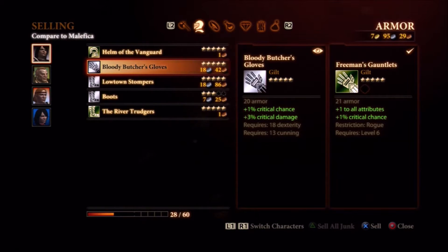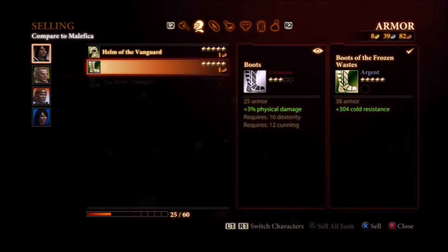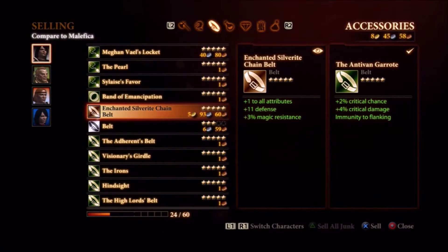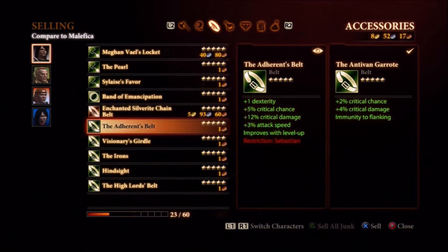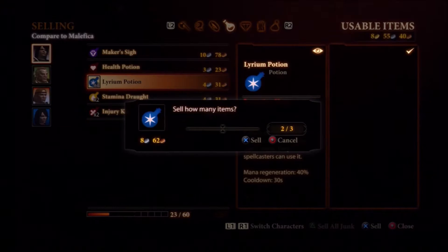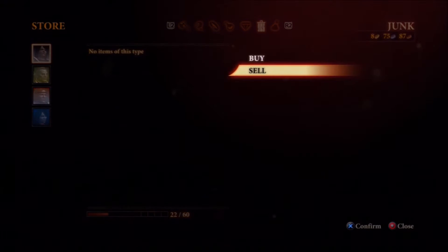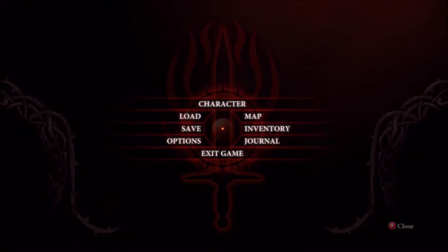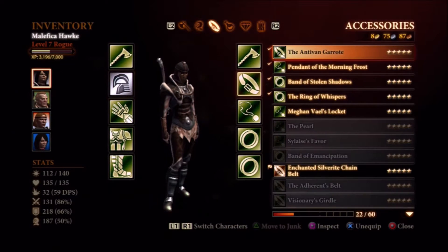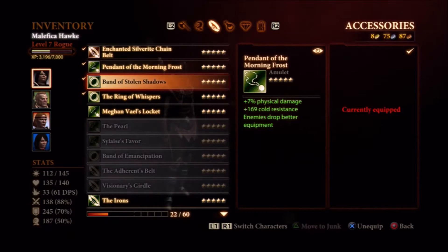We'll return to the docks several times for quests and stuff. I'd like for this to be a more complete run — I'm not going to say completionist, but it's not exactly linear. One thing does naturally lead to the next — you'll notice we'll enter one area to finish off one thing and pick up another quest along the way. There are certain things we need to do to naturally progress the story through Act 1, Act 2, and so on. The events of this game are a key factor in what happens in Inquisition when everything comes to a head and blows up.